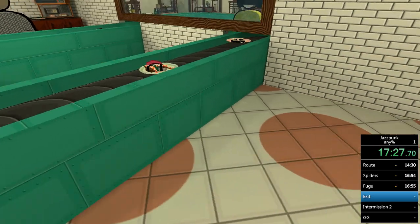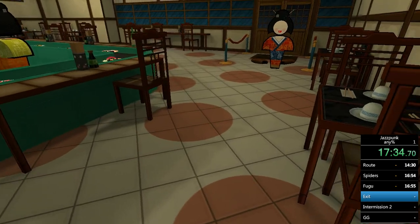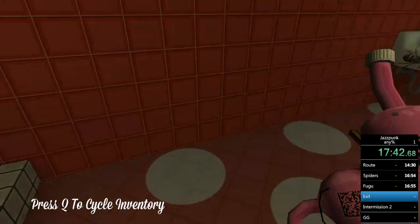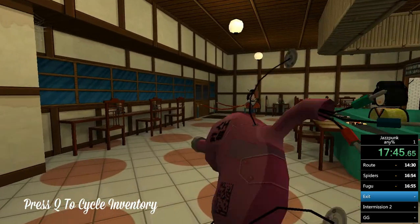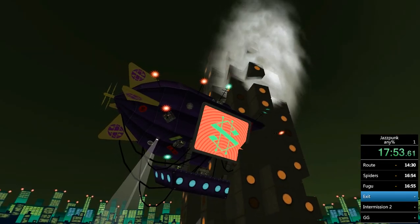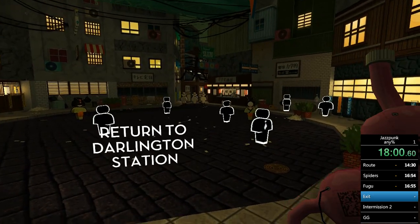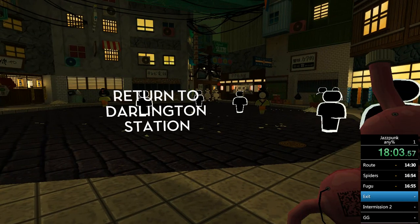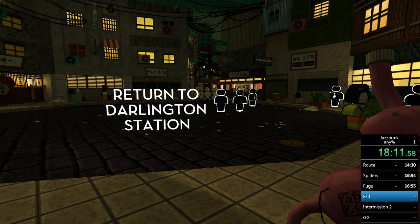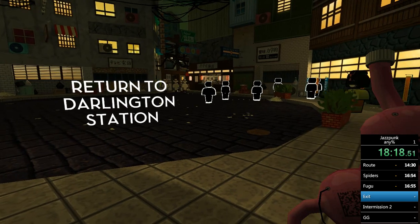Hold D during that cutscene so as soon as you come out you can walk out of the room. Walk diagonally out, then come around the front — he's in the women's bathroom. Kick the door down, grab his kidney, do a 180 and leave. Be ready clicking on the door to get out straight away, though sometimes it's a bit finicky.